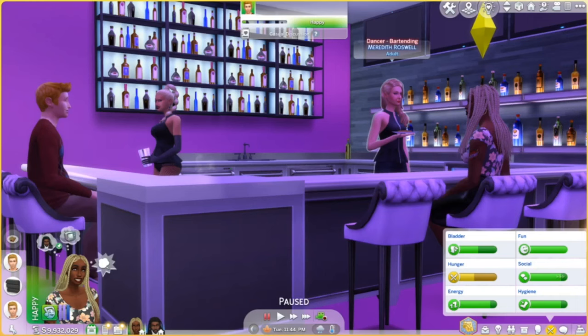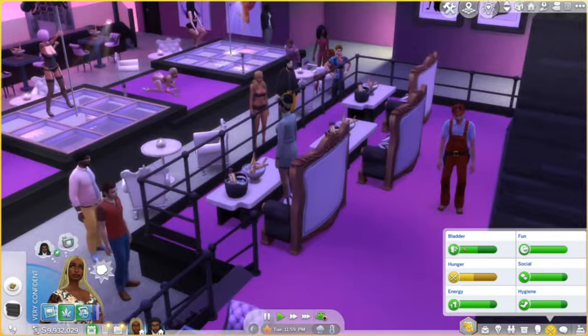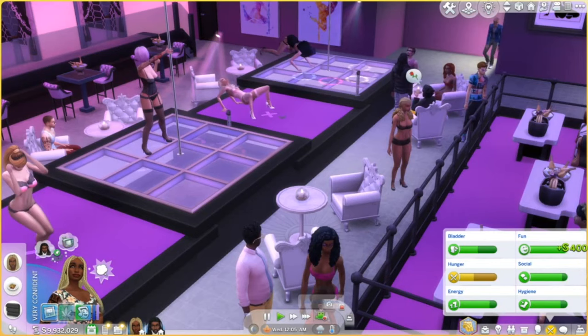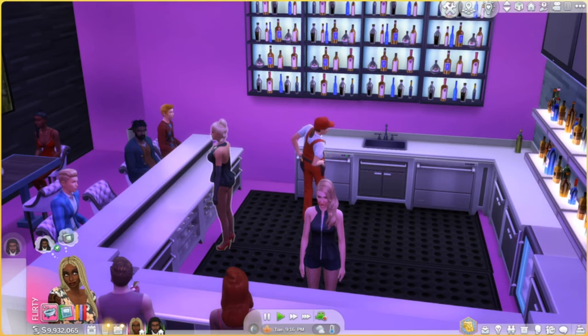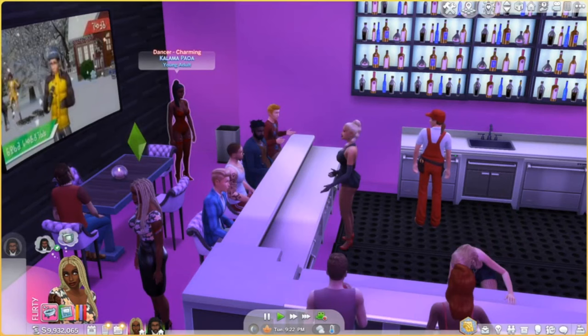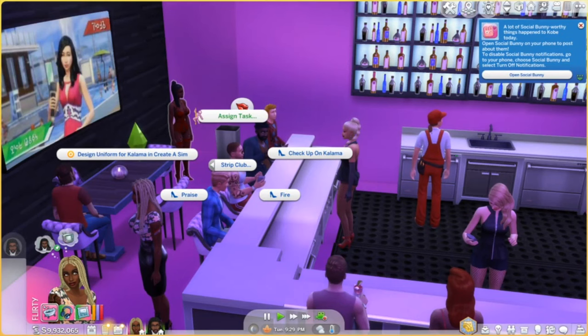As mentioned earlier, you will need to assign the task of bartending to at least one of your dancers. I actually have two bartenders, and every dancer and employee has their own task — janitor, dancers assigned to charming to try to get lap dances, and stage dancers that perform on the poles and dance spots. If you have too many dancers on the same task or your bartender walked away and got on stage, click on the dancer, click strip club, and it brings up the menu where you can click assign task. The task they're currently performing will be grayed out, but you can select another task.